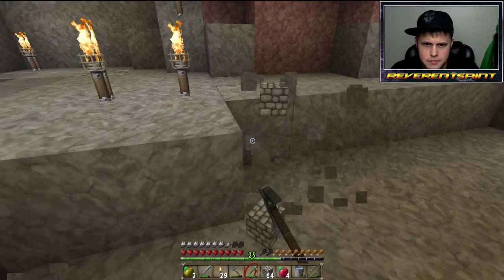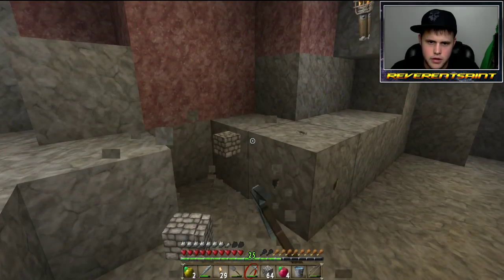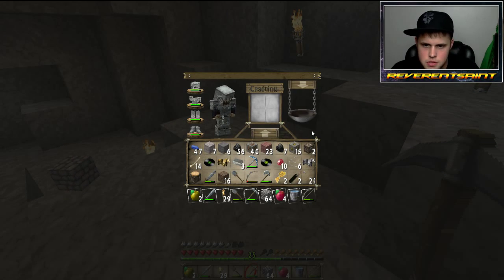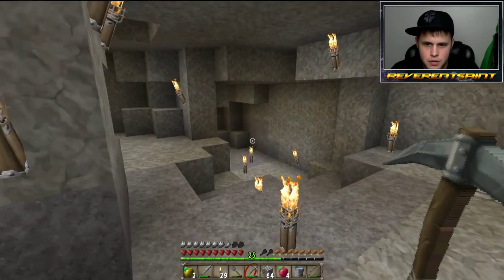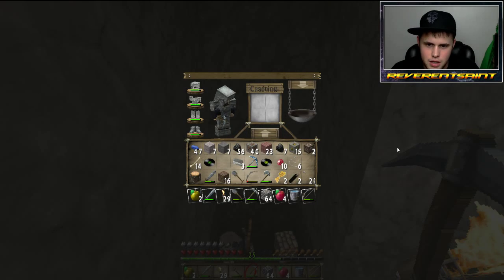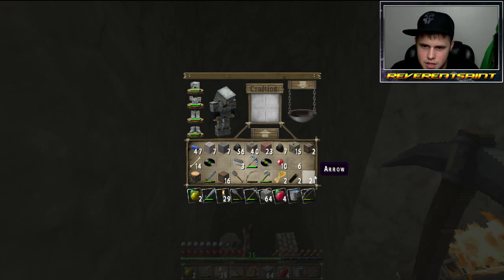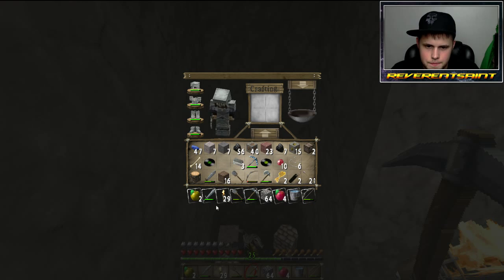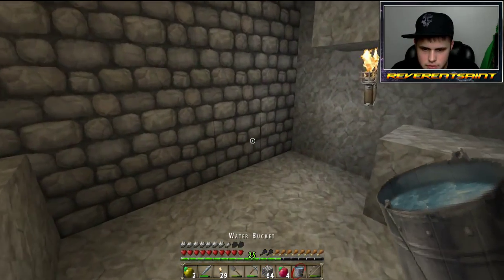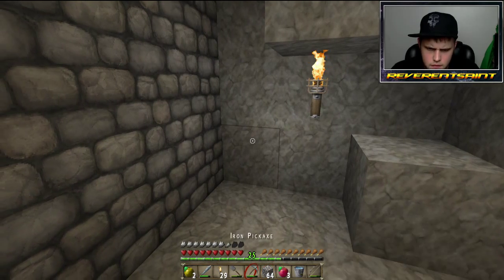I've got a lot of cobblestone so we're good there. I really don't need these music discs but I like having them so I'll keep them. Iron bars — oh yeah, those came from the chest. I really don't need horse armor — I'd like to keep it just to say I got it, but I'm gonna chuck it because we're not gonna have horses at all. Anything else I can get rid of? Not yet. I'm gonna go ahead and eat.